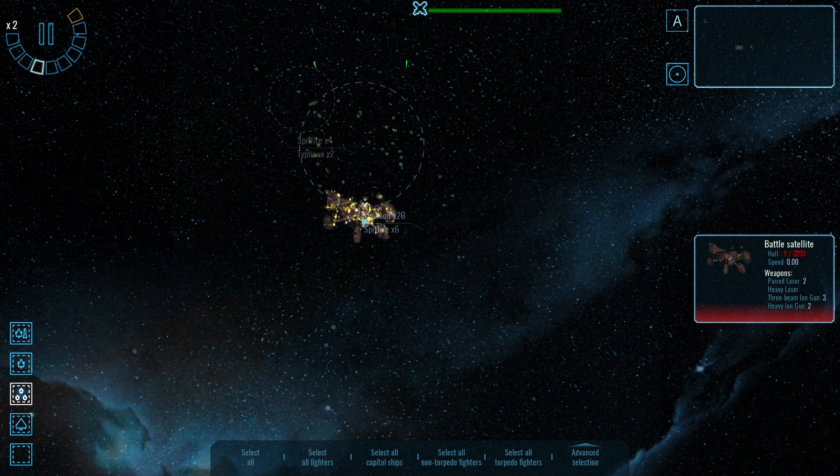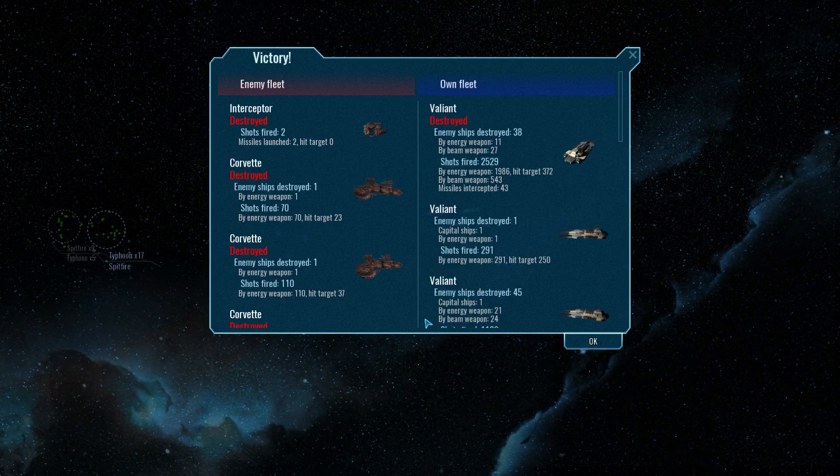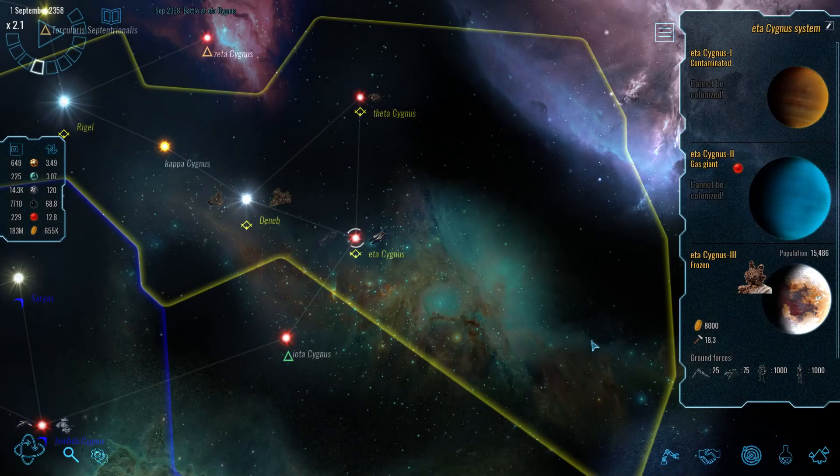We're probably low on missiles now. Well done, guys. I'm a little bit gutted we lost that Valiant, but it was always a risk they might concentrate their forces. We destroyed 38 small enemy ships, but the cost of one Valiant is probably more than those 38.